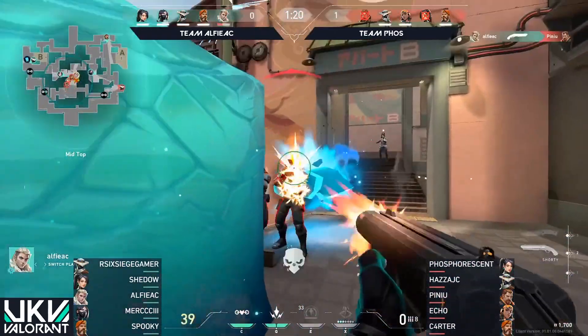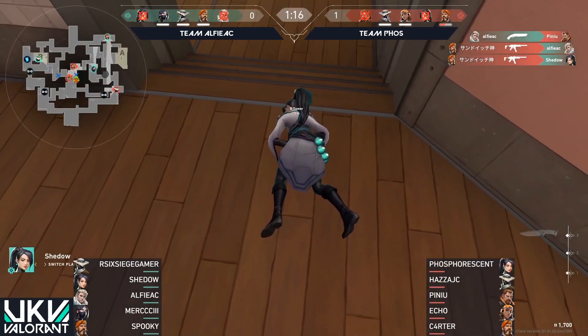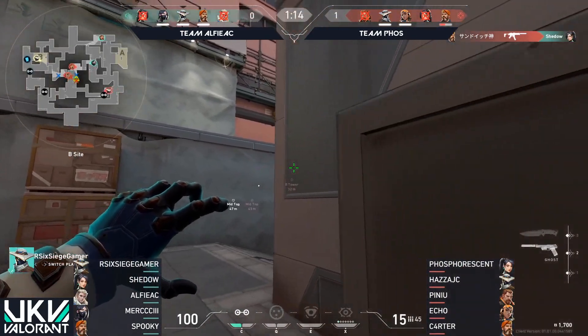There's one from Alfie, getting aggressive in mid. Find Phosphorescent — will he get taken down? Absolutely. But some great attacking prowess using those weapons to their advantage.